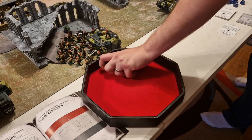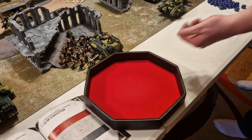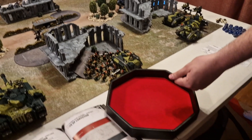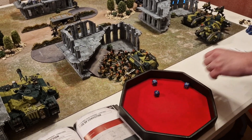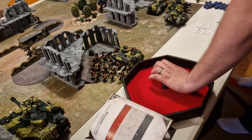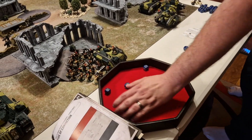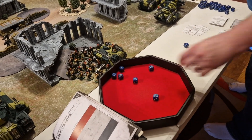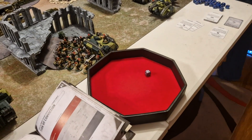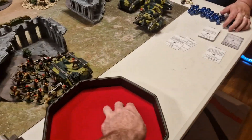The Super Crack missiles earn their 'super crap' nickname — zero wounds on the Baneblade from the entire Desolation Squad. The last castle launcher shoots three D3 shots, hitting on fours with smoke — only one wound gets through. AP gives a four-up save and the Baneblade makes it. The Desolation Marines have done essentially nothing — a horrendous performance.